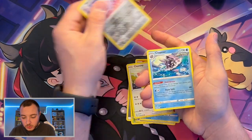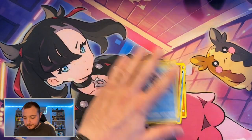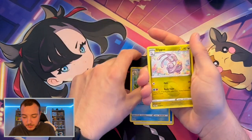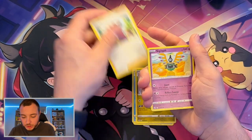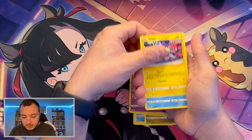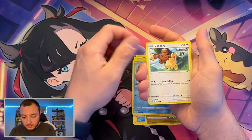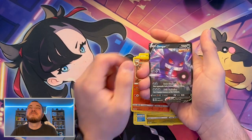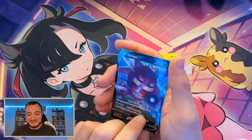Pack five: Boltund, Chansey reverse, Grapploct, and then a Cloyster. This is our second to last pack — let's see if we can get one more big hit. Pack six: Shauna, Gigalith, Toxel, Totodile, Bunnelby, Clobbopus, reverse Ninetales, and then a Gengar V. Why couldn't this have been the alt art, bro?